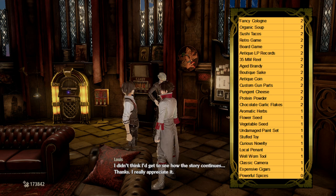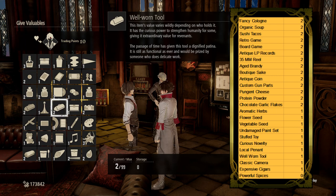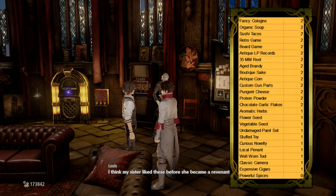The other tradable items give 2 trading points and below, and it would most likely be better to give these to other characters, but there is a funny voice line for the chocolate garlic flakes which is worth more than the 2 trading points. These items are listed on screen, and a link to a Google Sheets document with all gift trading point values for Louis is in the description below.